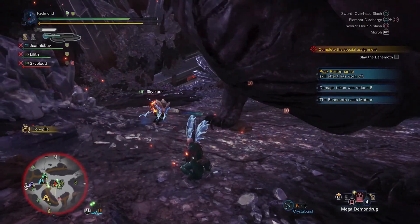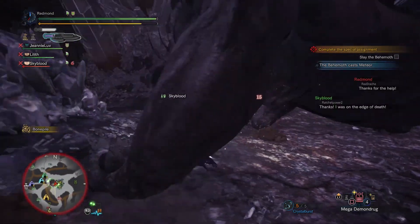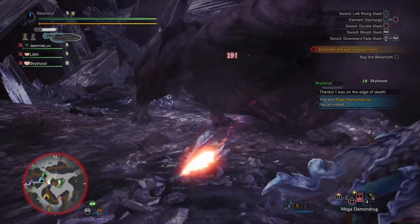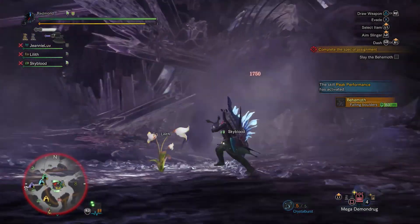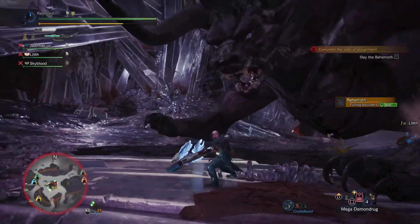Looks like we've actually got Skyblood here possibly also wanting to do the whole tanking thing, which makes sense — they've got a lance, they can block. I can just get out of the way of things and take very little damage. Those falling boulders sure did do some damage by the way.